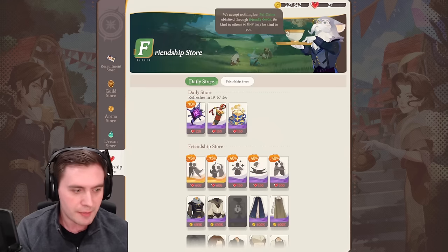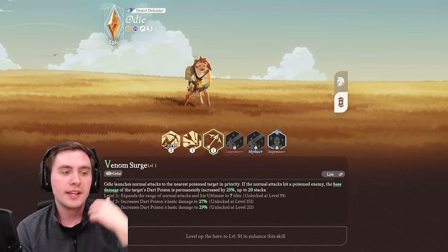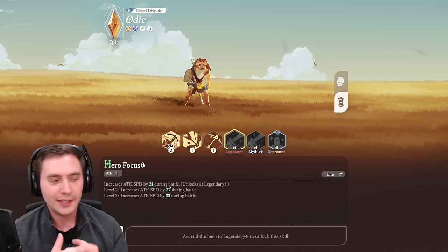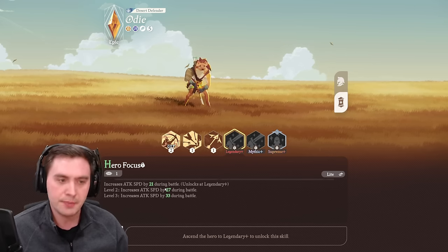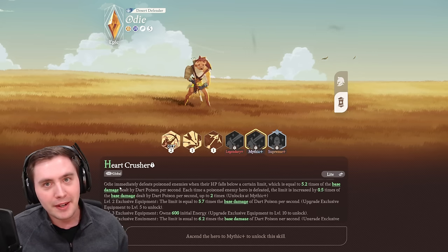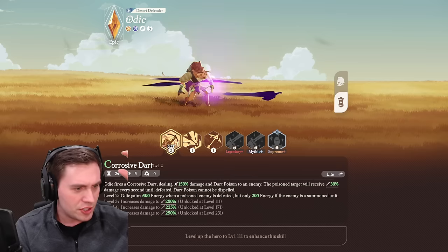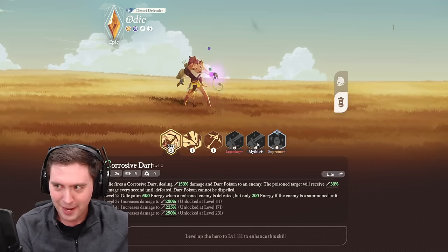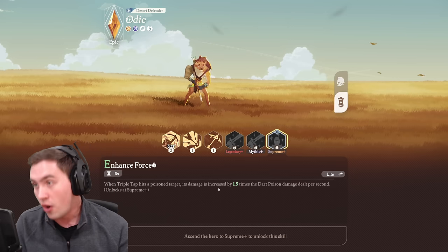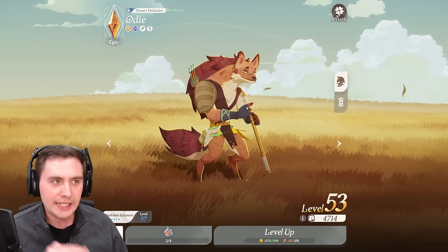Odie has his base skills — poisoning with a triple tap. It's a good unit at day one, but once you start getting more copies you start unlocking other passives that are big game changers. This one boosts your attack speed — that's amazing. And now Odie immediately defeats a poisoned enemy when their HP falls below a certain limit, which is a good limit. Things start to synergize: Odie insta-kills people, and I think there's something in here where you get energy after you poison them. So you poison them, they die, you get your ultimate again, you poison them, they die — and it starts to get really crazy. But this only happens if you have dupes. Then you get the supreme tier and the poisons hit harder.